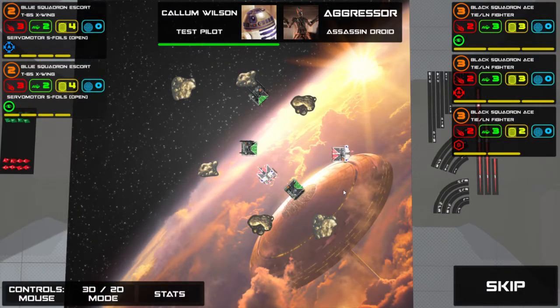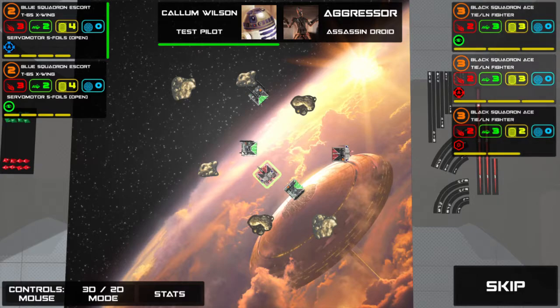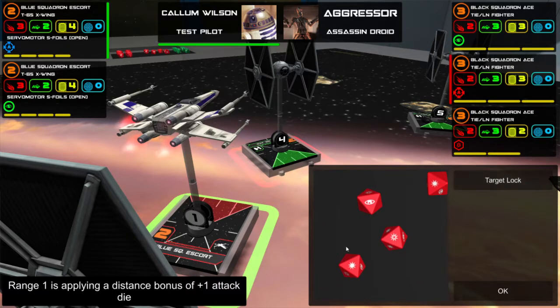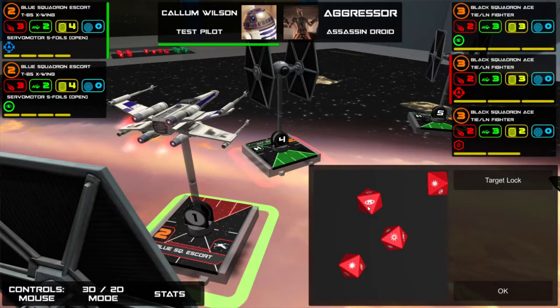Now they've all attacked, both my ships have lost their shields. I get to attack first. A focus will change all focus/eyeball results to a hit on attack or an evade on defence. Target lock: you get to select as many dice as you want on attack and re-roll them. I'm not going to waste a lock this turn — there are two blanks, two focus results which I can't do anything with, then three hits and a crit, so it's 50-50. I'd rather save it for a later turn when it has more potential.